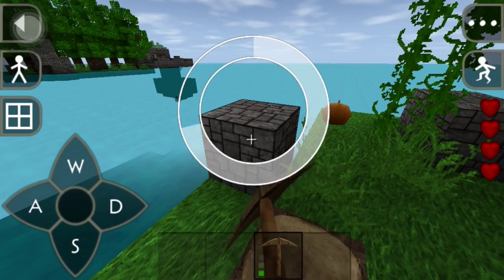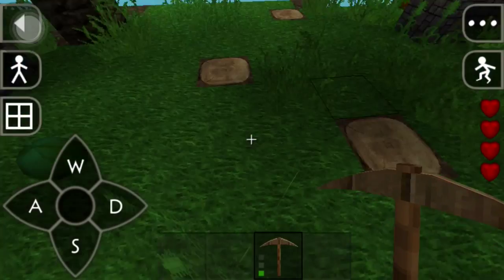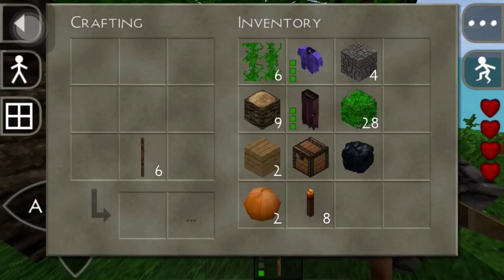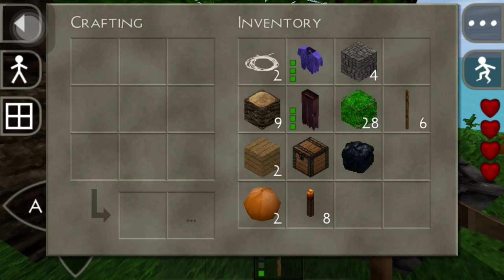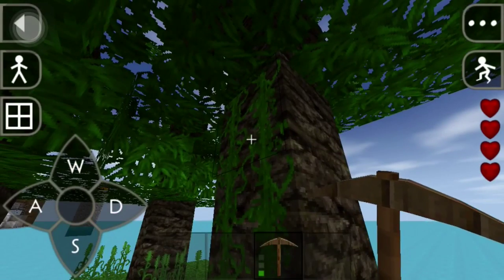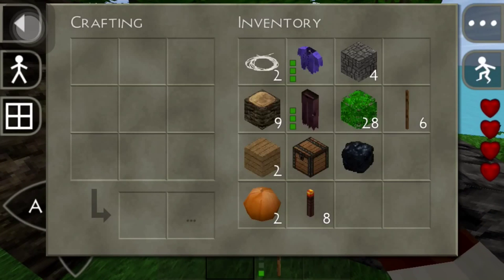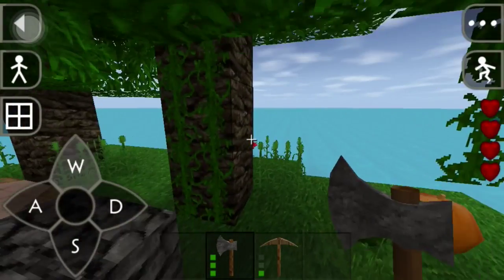You get to the island and there's rocks you gotta break, and then you build your stuff — your little homes and things like that. So what we need to do next is make more trees. Let me figure out how to make string again. I need an axe, not a pickaxe. There we go.